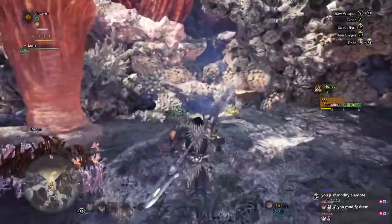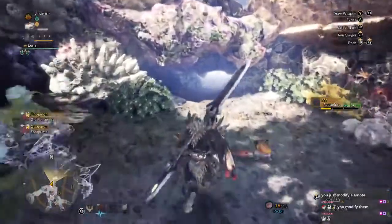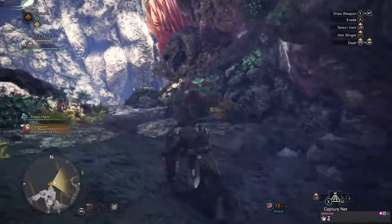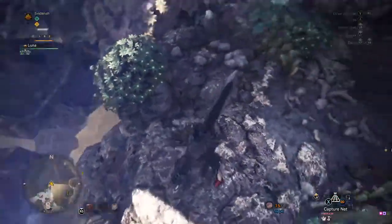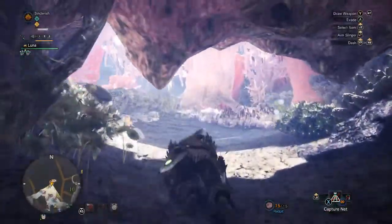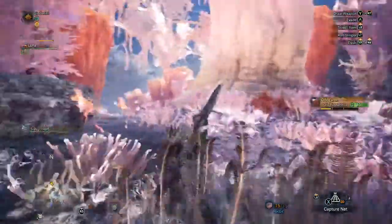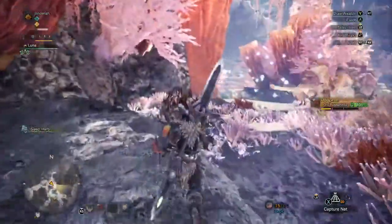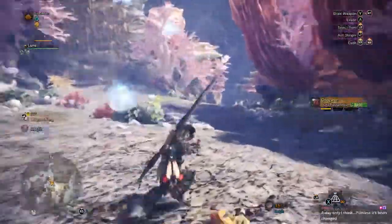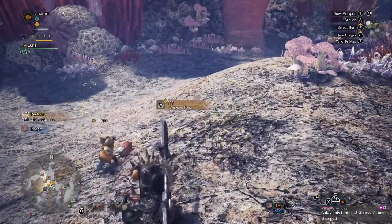There should be some little guys running around here somewhere. There's an Odagar in here? I forgot Odagarons can turn up here. That's fun. Yeah, it's nothing over the top or anything — it's just a nice little fun thing to do. Chipped fang — that means there's a double Joe here, right?